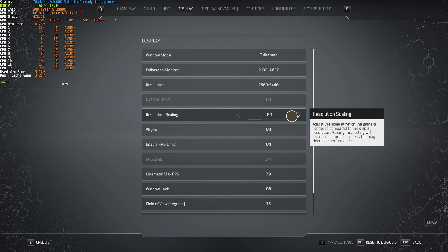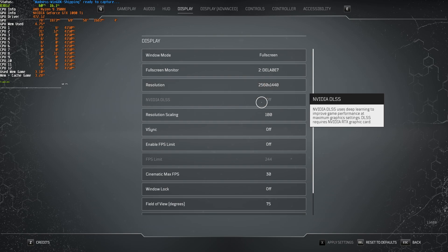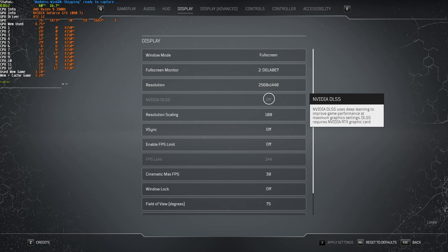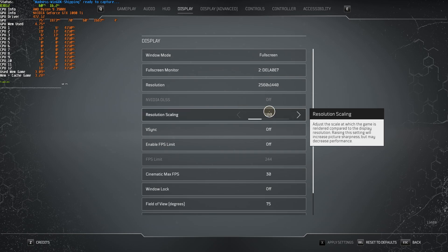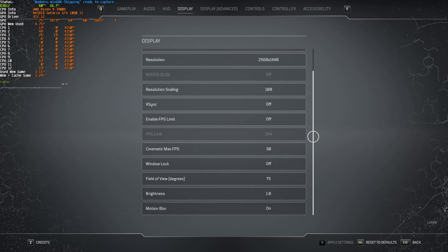Resolution scaling is the scale you should adjust if you'd like to get any extra FPS while everything's set to low. By using this instead of the resolution option, you'll lower the game's quality without making it too blurry. If you change the resolution directly, it may not even work with your monitor at all. Of course, if you have an RTX 20 or 30 series card, or newer, you'll be able to use NVIDIA DLSS. By turning this on, you'll get a major FPS boost by lowering the resolution and scaling it up using AI. I don't have this ability, as I'm using a 10 series card.